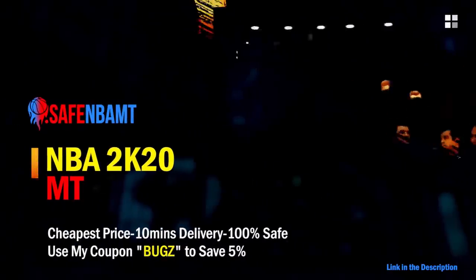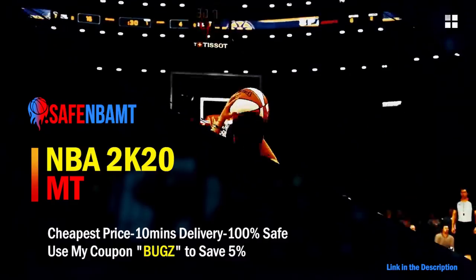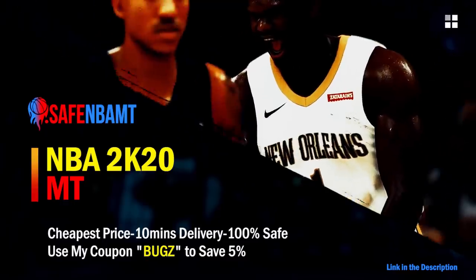What's good guys, if you want cheap, fast, and reliable NBA 2K20 My Team coins, head on over to NBAsafe.com and use code BUGS for 5% off at checkout.